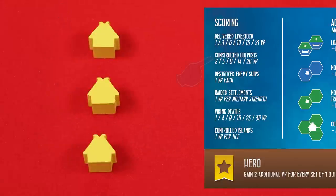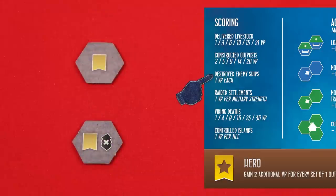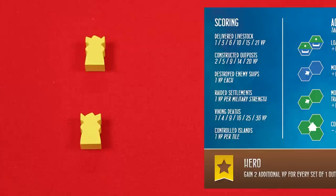You'll also gain points based on the number of outposts that you built onto the board — if you had built three outposts, you'd gain 9 points. Then you gain 1 point for each enemy ship token that you destroyed, so in this case 2 points. Now flip over any settlement tokens that you might have and score points equal to the values printed on them — here I would gain 9 points. Then gain points equal to the number of your Vikings that died in sea battles multiplied by that same number. So if 2 had died, that would be 2 times 2, which is 4 points.